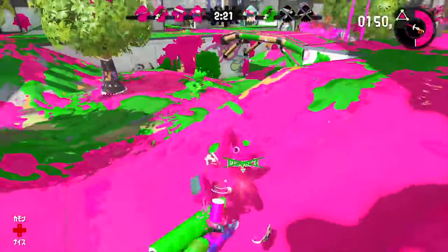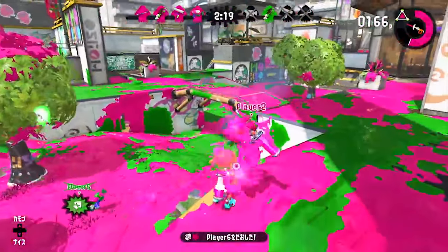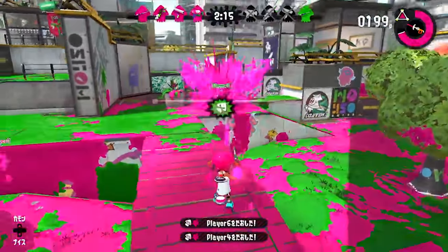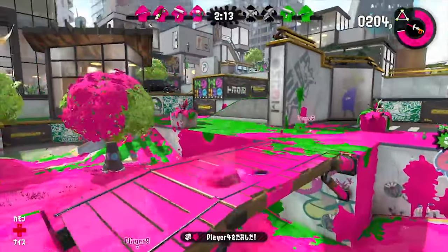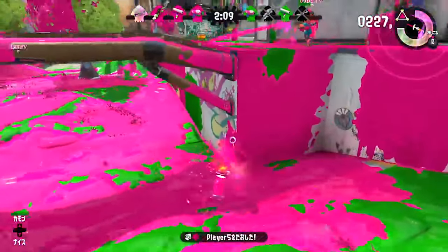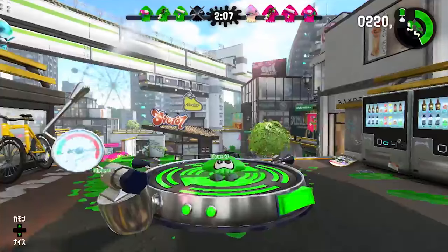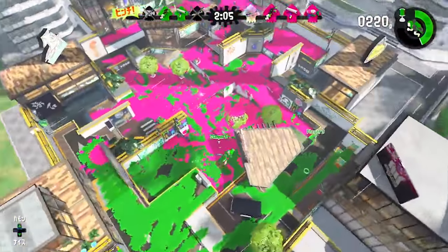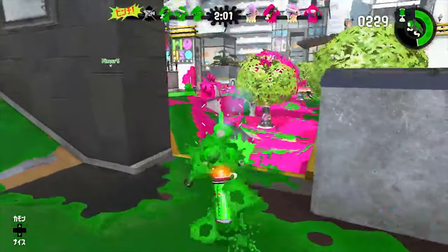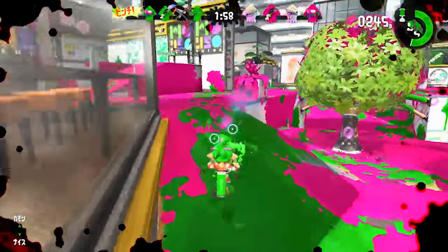So we're going to start with the first of the four sets here, the Splat Charger. You'll notice there's a light on the back that glows brighter as you charge up your shot. This makes you a huge target because you will be glowing like a huge lens flare, but the advantage is that you can now go into squid form and become much more mobile, versatile, and deadly with this charger because you can store that full charge when you move around.